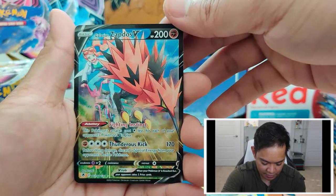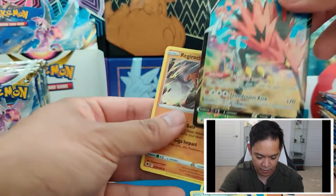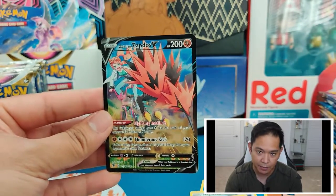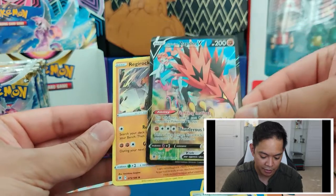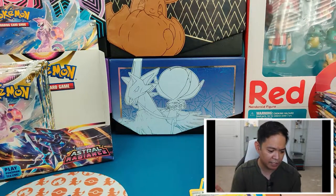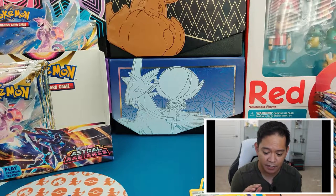A Galarian Zapdos — that's cool. And a Regirock. It looks like for the Trainer Gallery cards, they come in that Reverse Holo spot. So if you don't get the Reverse Holo, you can get a Trainer Gallery card. I'll actually pause for a bit so I can sleeve that up — going to go get some sleeves real fast and we'll continue opening cards.